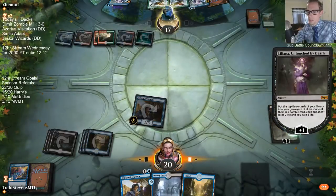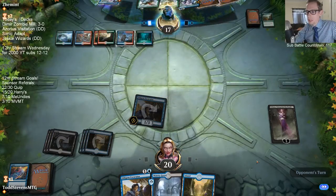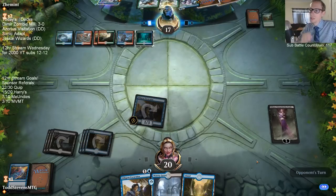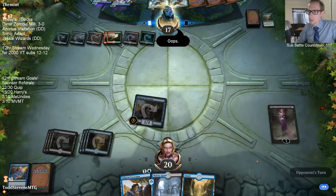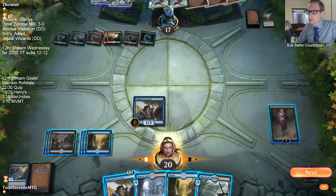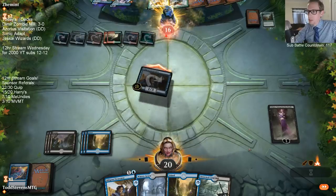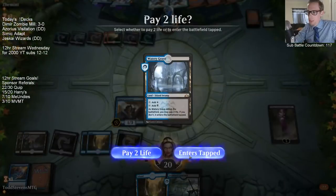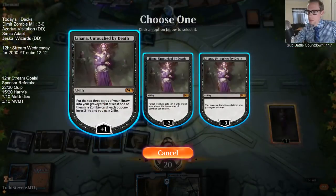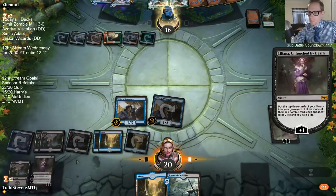We were not dead next turn because they only had five power. Could they adapt to that thing? No, they couldn't. So we need to just draw the fourth Liliana. Overall this has been a really fun stream with Dimir Zombie Mill going 3-1 in the league, finding the infinite combo multiple times, though consistently struggling to find Chamber Sentry in several games due to running only three copies.